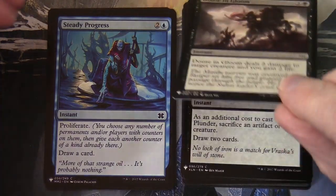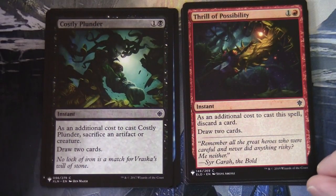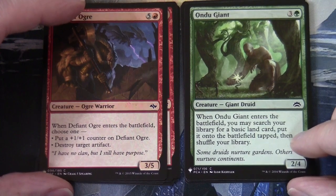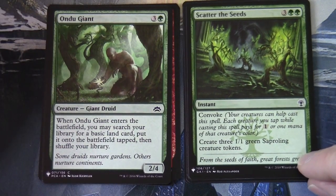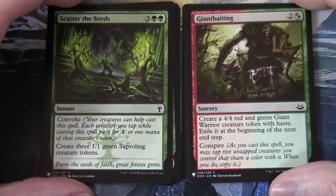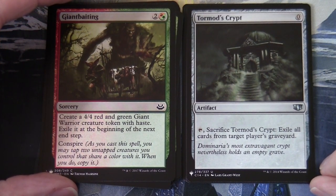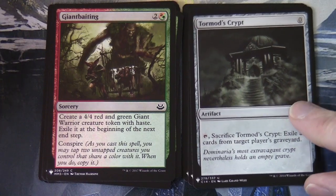Dowsing Gloom, Costly Plunder, Thrill of Possibility, Undying Ogre, Undo Giant — another one from Planechase — Scatter the Seeds, Giant Baiting in our multi-coloured slot from Modern Masters 3 printing. Then we have Tormod's Crypt — zero to cast, artifact, tap, sacrifice: exile all cards from target player's graveyard. That's the Commander 2014 copy.